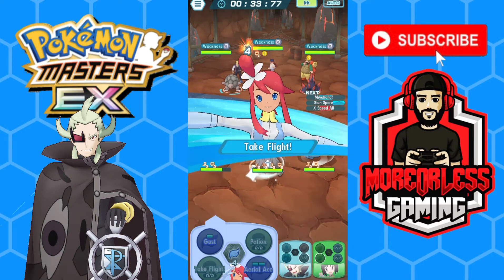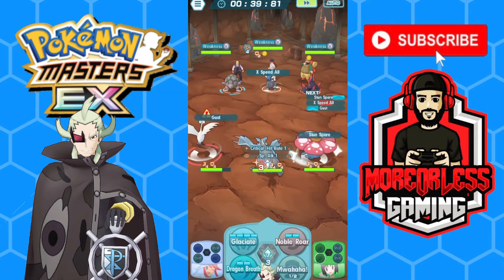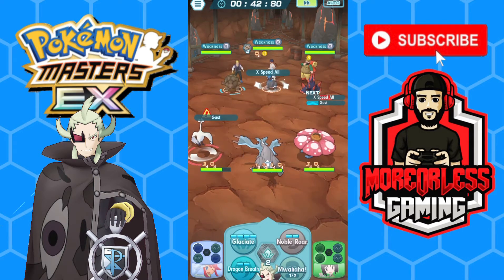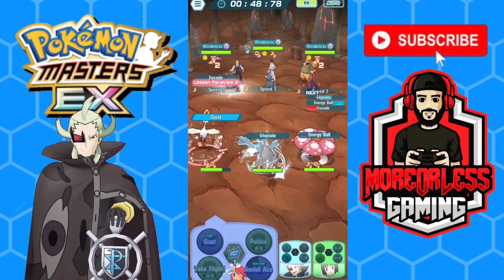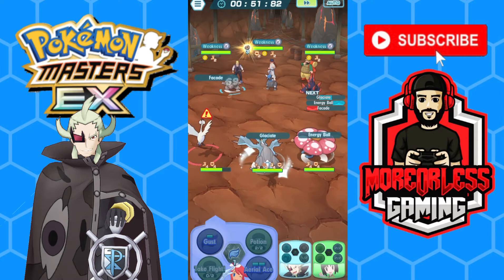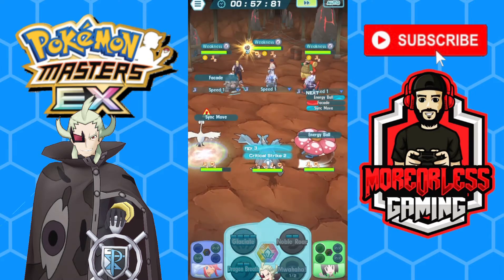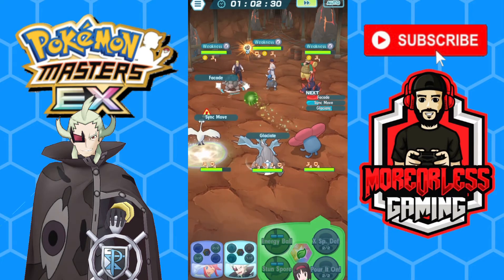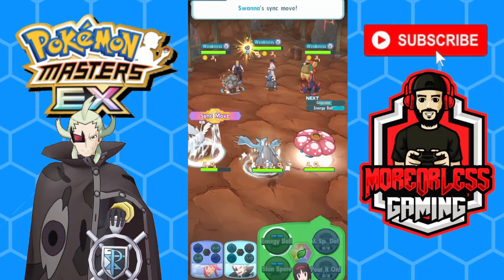This isn't really a sync nuke build as much as it is syncing with Swanna and then just going for it — we're going to be using Glaciate the whole time. Let's sync with Swanna. Already doing a decent chunk of damage, and hopefully — yep, there it is — two of them procced, so that's good.